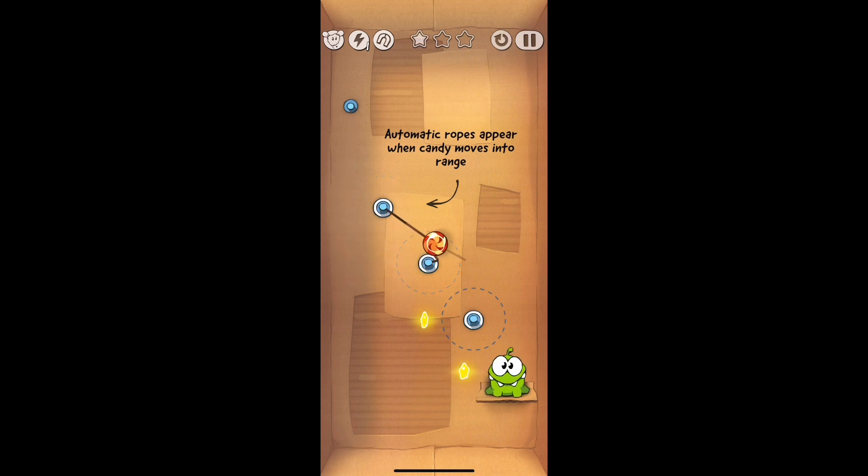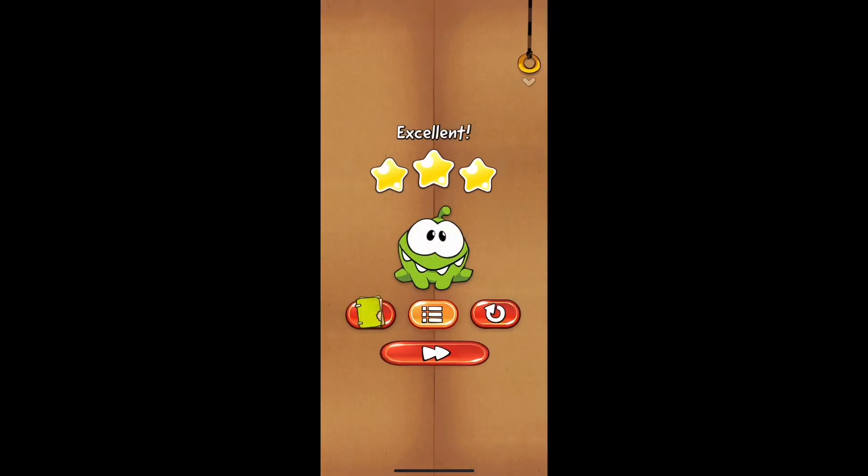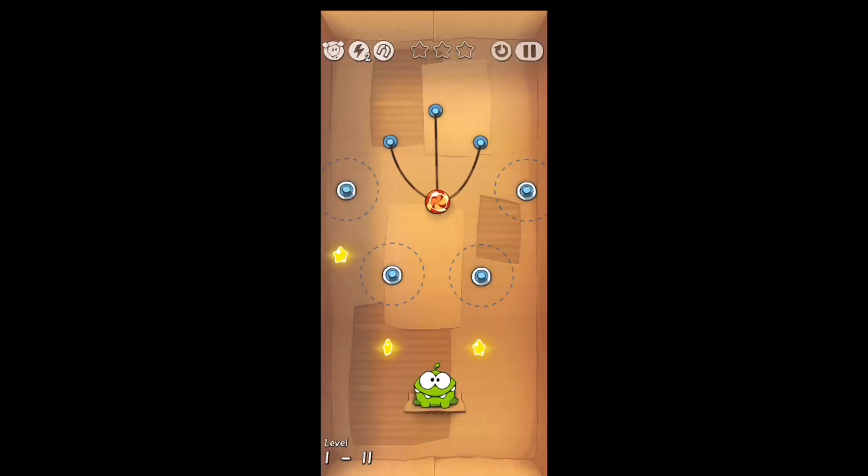Finally, level 10 — kind of a break level as it's showing you the mechanics of automatic ropes. All you're going to do is just cut each rope as you go down the line. It's pretty self-explanatory. You will get all three stars without even trying, and it will get into Omnom's mouth without even trying.